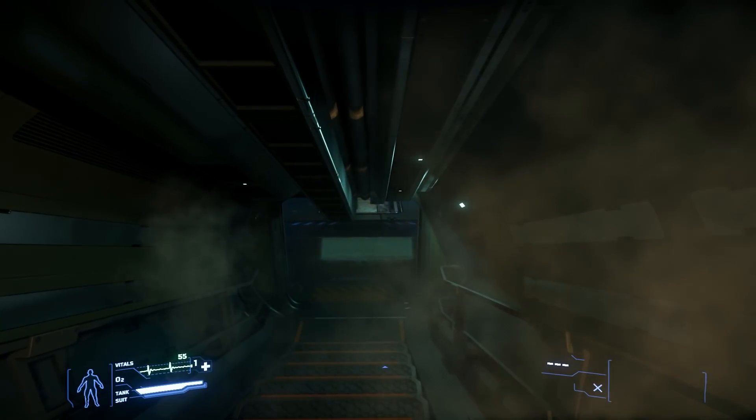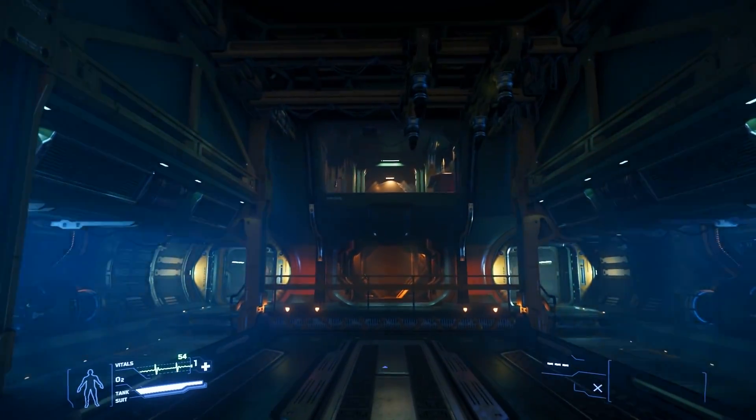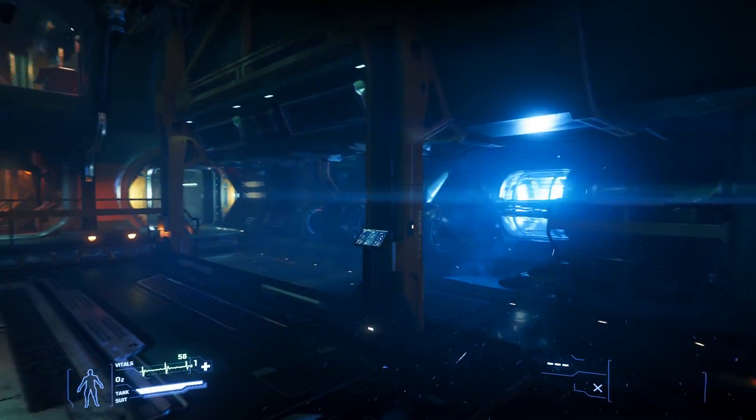Hello everybody, welcome to yet another video. Today we're playing 3.3 and guess what ship we're in? We're inside the Aegis Hammerhead. So this is like the back of the ship.